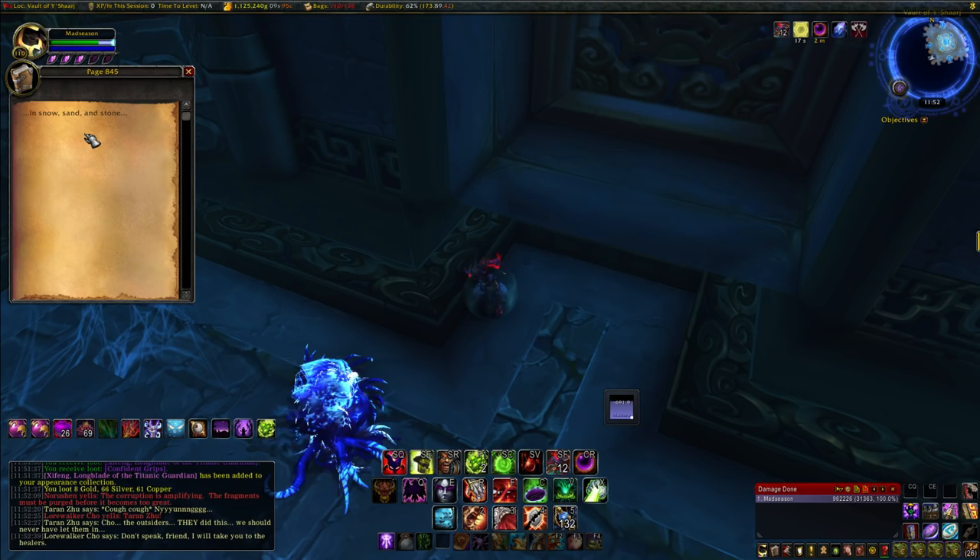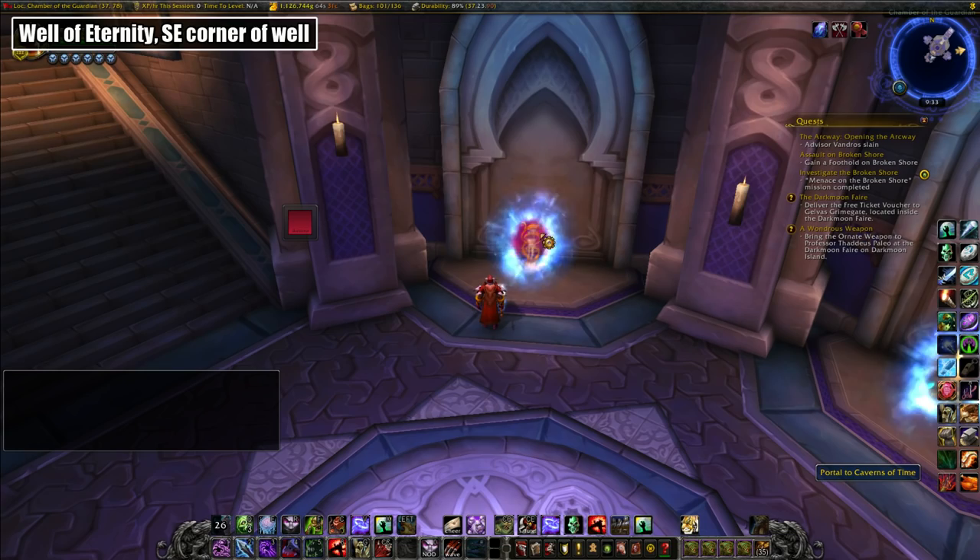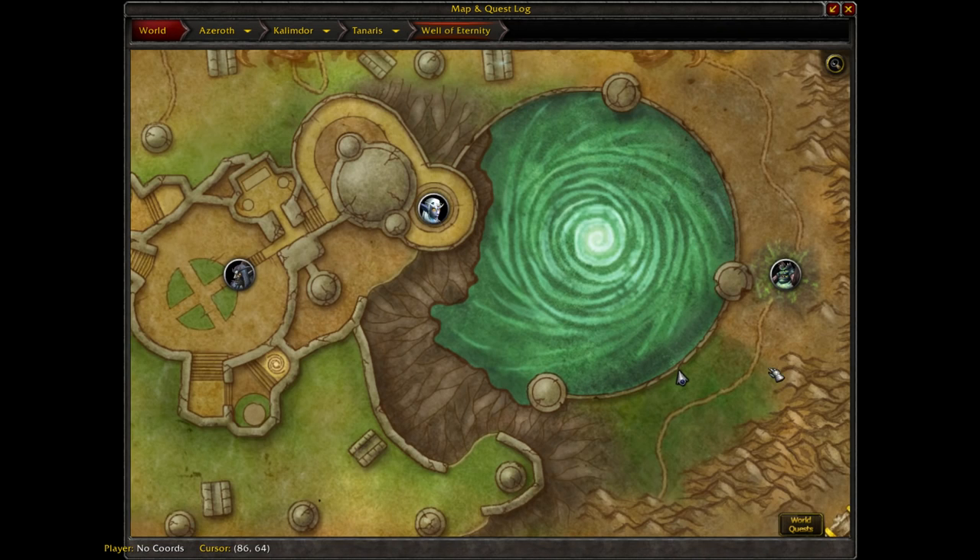The next page is located in the Well of Eternity dungeon in the Caverns of Time. You can find a portal to there in central Dalaran. It's located on the southeastern side of the well as you can see from my position on the map. To get here, you need to kill the first two bosses and you get sent down on a drake to the area.